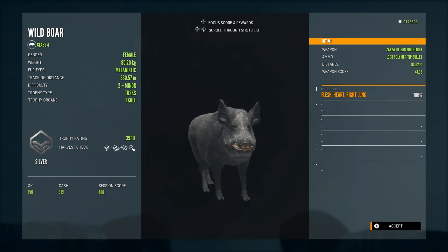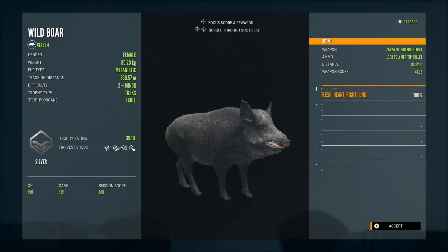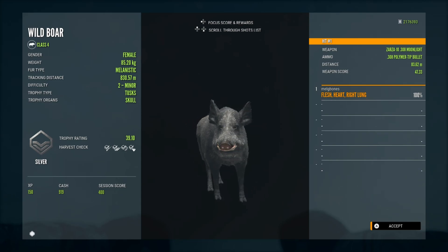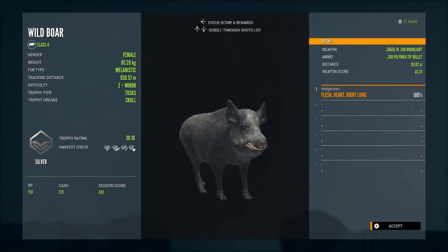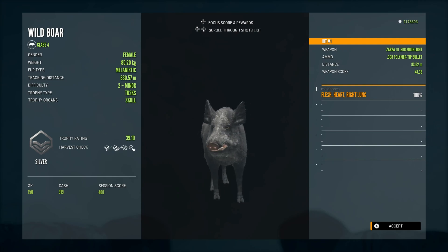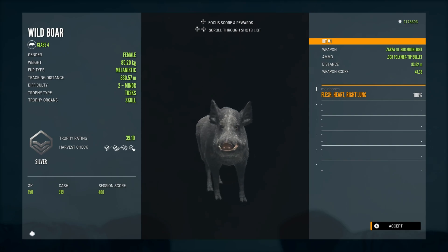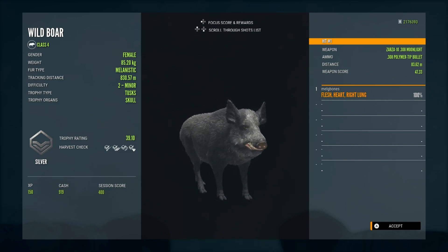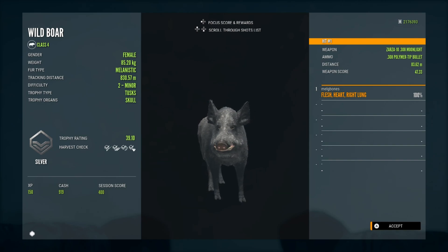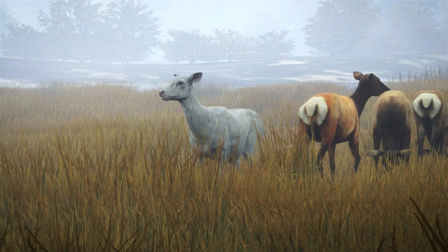Melanistic wild boar are very, very rare — a lot of people don't even know they exist. To get charged and killed by one makes that even more remarkable. I had session host so I didn't have to worry too much, and managed to get the full silver out of her with a perfect heart shot. Heart shots on wild boar are tricky because of how their head positions in front of their chest, but because of her position on the hill and my upward angle I had a nice entry point. A melanistic aggressive wild boar killed me and then I got it with a heart shot — I couldn't have asked for more.